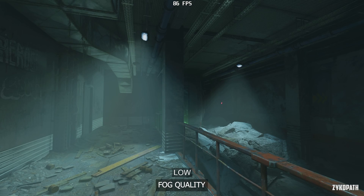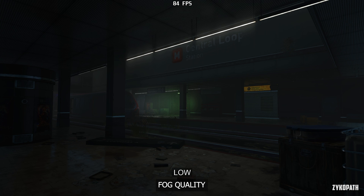In previous versions of the game, the fog quality setting used to have a noticeable impact on image quality, but now for some odd reason the options all look the same across the many scenes I tested. However, the performance impact is still there, so at least for now, keep this setting on low for basically free FPS.